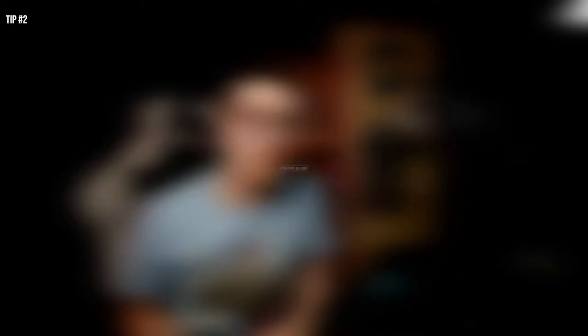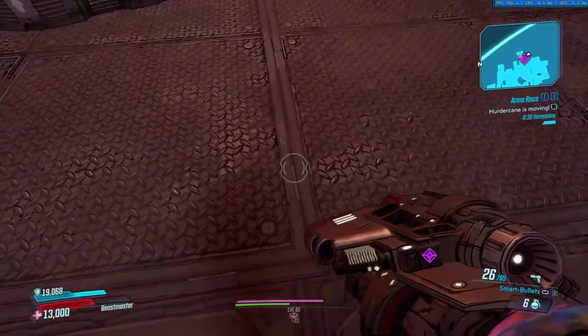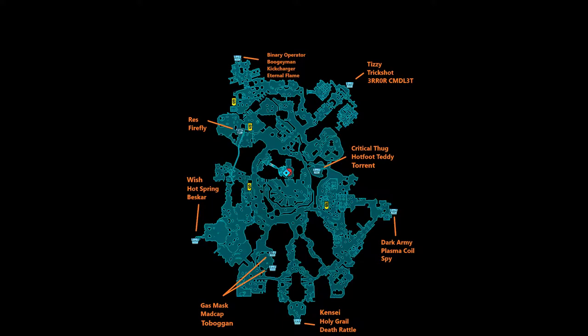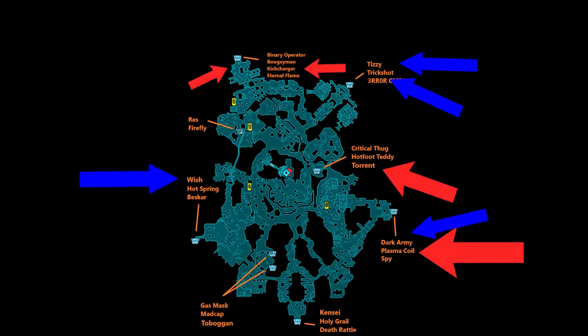Tip number two: know your locations. There are some excellent pieces of gear in this mode but also quite a few duds. Know which piece of gear you want or need before you jump. As of this video's release, the clear favorites for best gear are the Plasma Coil, the Kick Charger, the Boogeyman, and the Torrent. Other good options include the Tizzy, Trickshot, Dark Army, and the Infernal Wish.